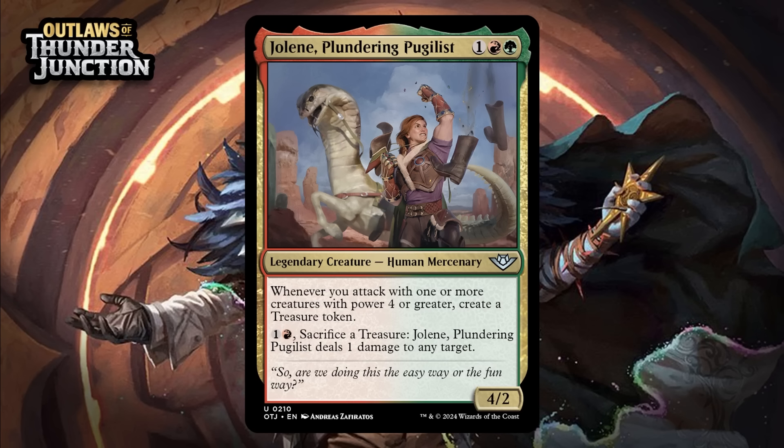Next up, it's Jolene, Plundering Pugilist, which for one generic, a red, and a green is a 4/2 legendary human mercenary at uncommon. Whenever you attack with one or more creatures with power 4 or greater, including itself, create a treasure token, and you can pay one generic and a red and sacrifice a treasure, and Jolene deals one damage to any target. Treasure will help you play more big creatures, or you can cash a treasure into pinging stuff, and I like that second part because treasure has diminishing returns the longer a game goes on, and turning all those treasures into one damage can really make a difference. Still, her stat line is medium, and it's not like treasure is completely broken either — it's just not that strong of a payoff. I'm giving her a C+.